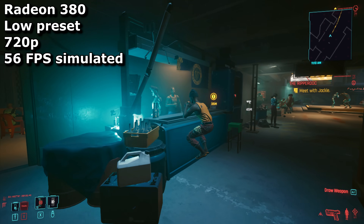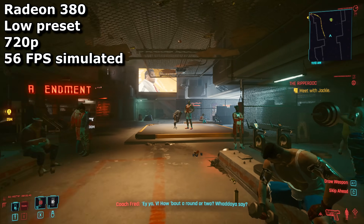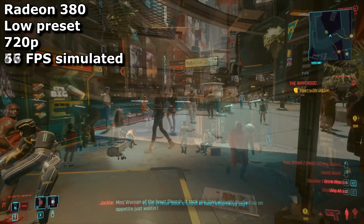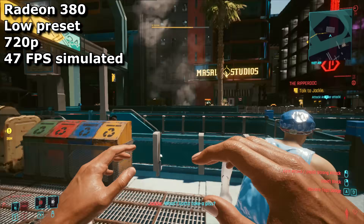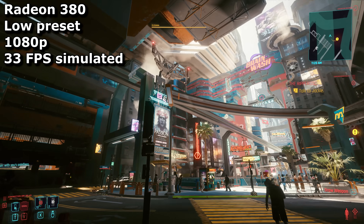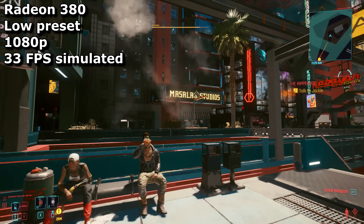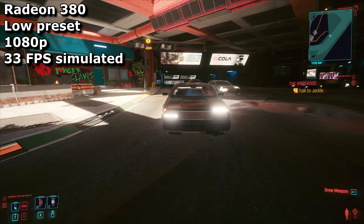The Radeon 380 is where the fun starts. I'd run this game at 720p low settings, where for the most part it feels quite playable — around 50 FPS in most areas, dropping to an average of 47 FPS in the city streets, which is still reasonably responsive. The other option is 1080p low, which I've labelled as cinematic, meaning it won't run well, but the resolution increase makes visuals significantly crisper, making exploring the city a much more beautiful experience.